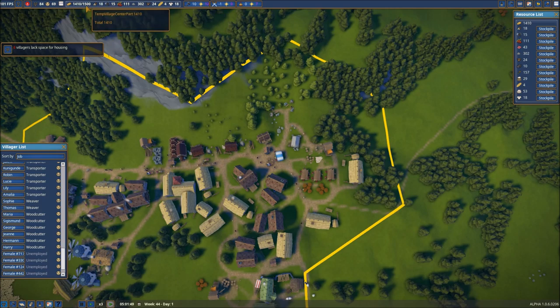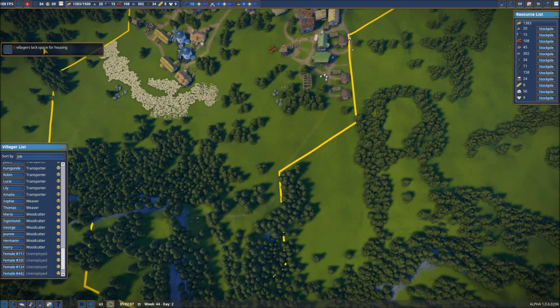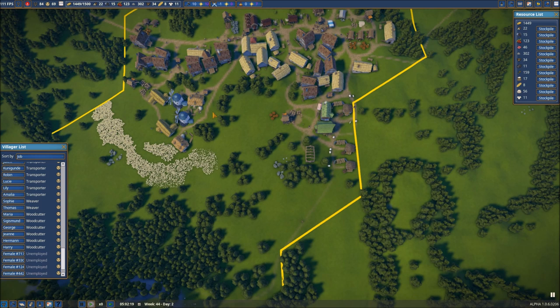Our money is flowing once again — we're up over 1,400 gold, so we're nearing the maximum. But we need some more housing, that is the big thing we're dealing with right now. Let's pause this quickly. We know farming is over here — this is where we're going to be farming. So housing could come right down through here.